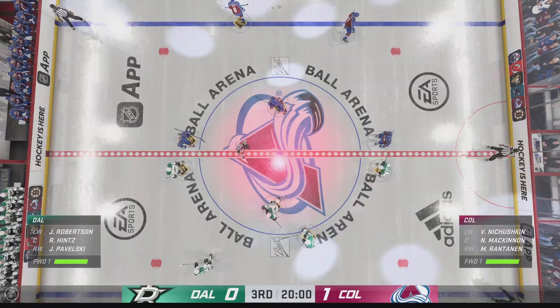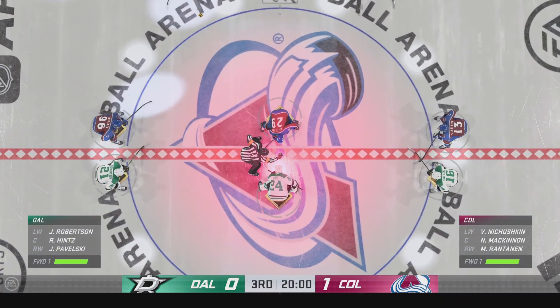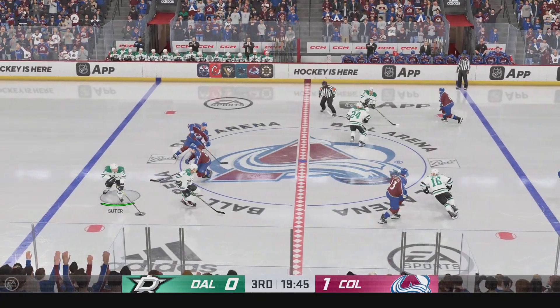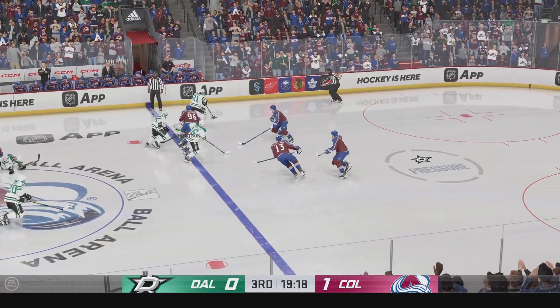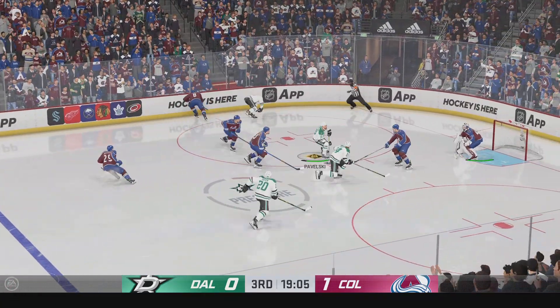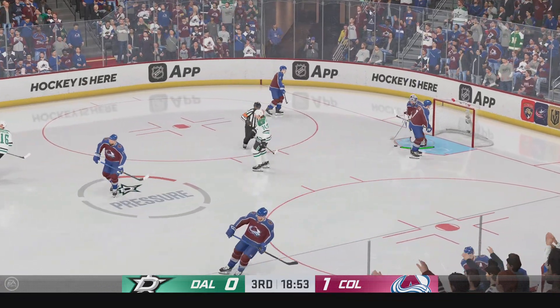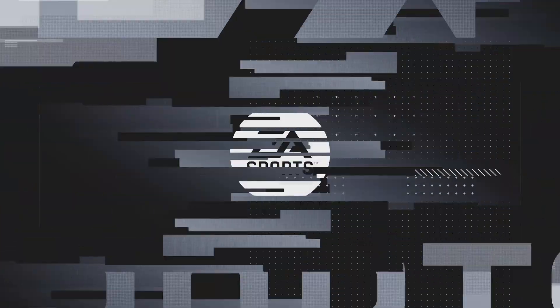Welcome back to EA Sports. The final frame looms here as the official sets to drop the puck on period number three. The puck is dropped on the third and final frame. How do you view things? Dallas needs to find a way to make better decisions with the puck, James. They just forced play all over the ice, and as a result, they've turned it over way too many times.